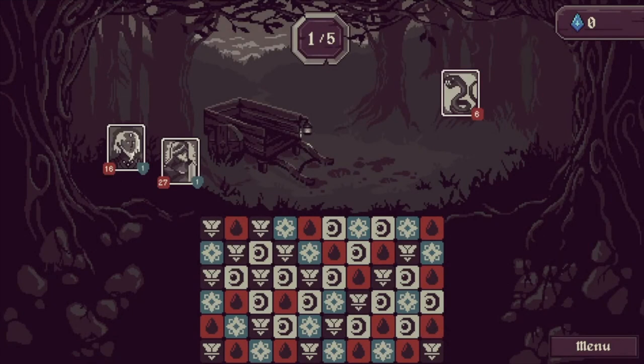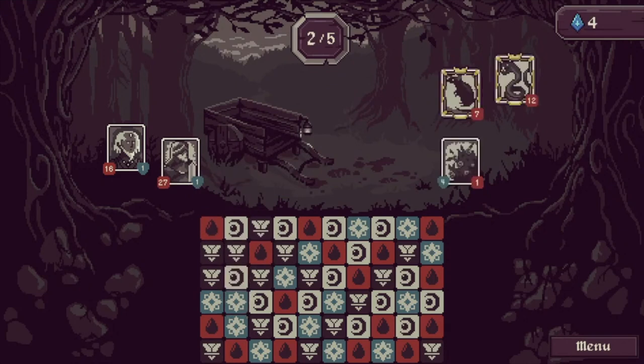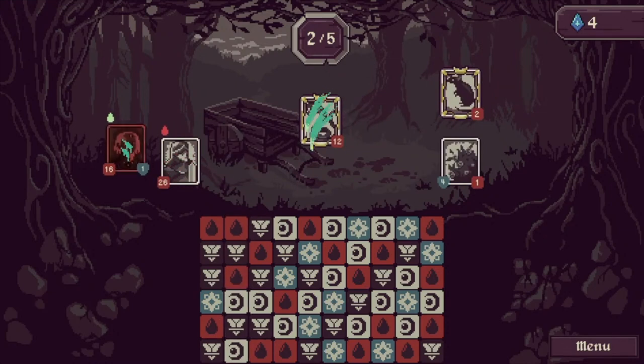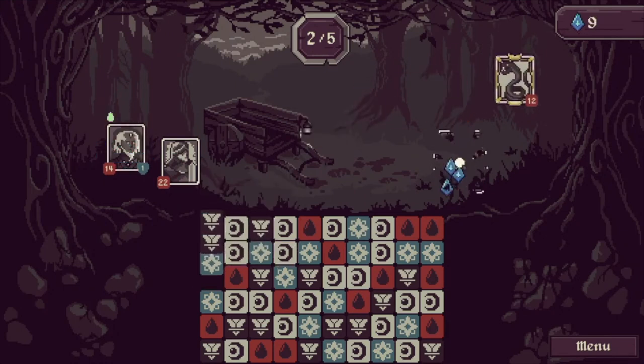Nice — snake. That should be no problem. Here's a combo. I'm looking for that uppercut, but a normal attack's quite strong now anyway. Should probably use blood first — the red one — to just bring that energy down, the attack down. Dead.